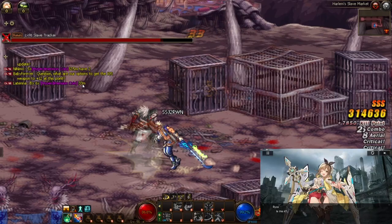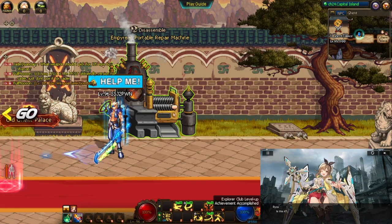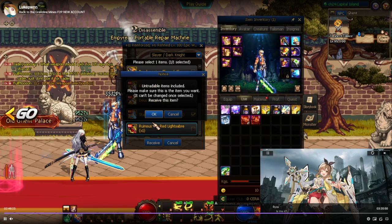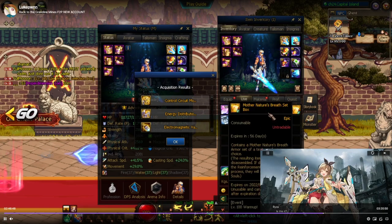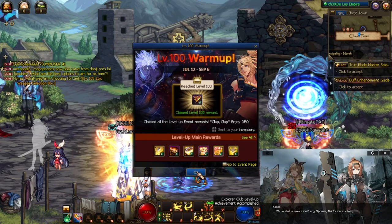The next milestone is level 95, and this is when you get your free set of epics and a Plus 11 epic weapon. This will help you power through the rest of the scenarios as enemies do have a bit more HP at this point due to level 95 scaling. Open up the boxes, choose your weapon, and then equip all the epic armor and gear.